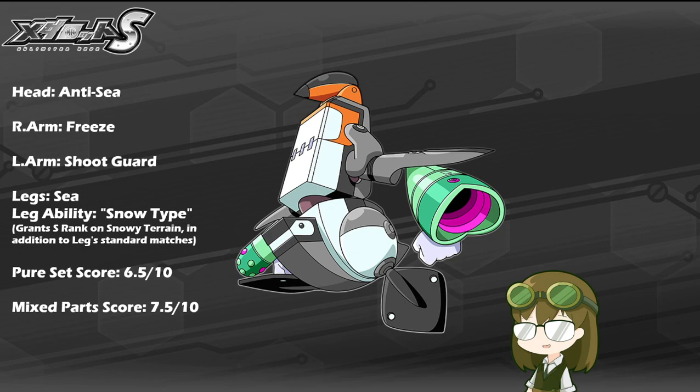Anti-Sea is a shooting-based part with a rather unique condition: if attacking an enemy with a Sea Leg, the damage dealt will tremendously increase multiple-fold, making the hit absolutely crippling once that torpedo lands. In every other situation, Anti-Sea will deal relatively moderate to minimal damage, since it is a very niche part.